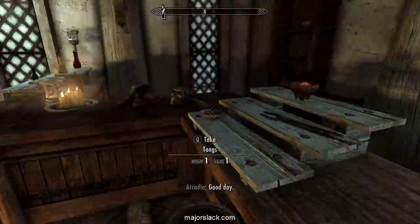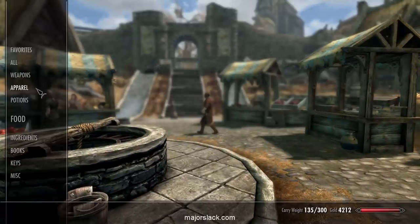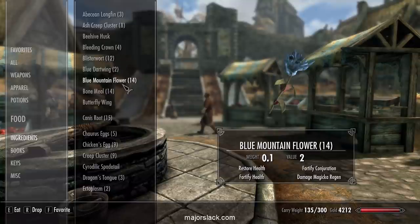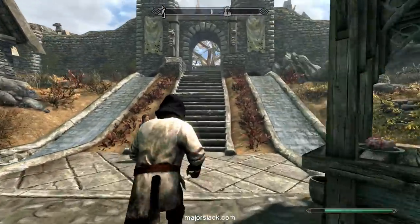There we go. Now you only have 200 gold left. Let's quickly go out because we can make Blue Mountain Flower, Chicken's Egg — which we have a lot of, we have nine — and Lavender. That's another power potion. There's lots of lavender in the town center here.